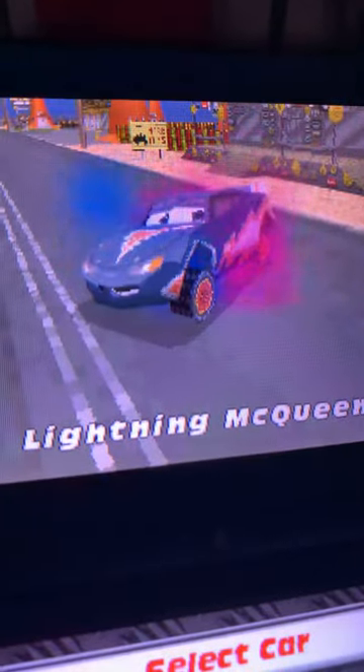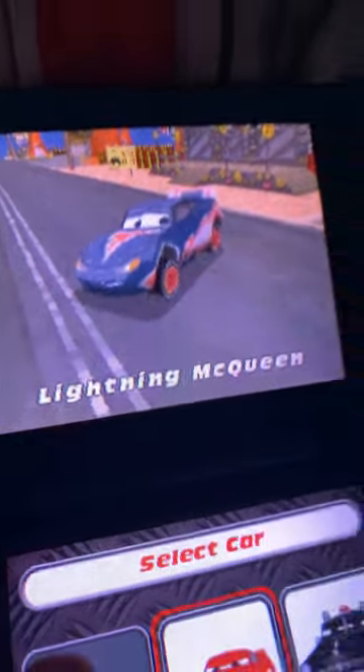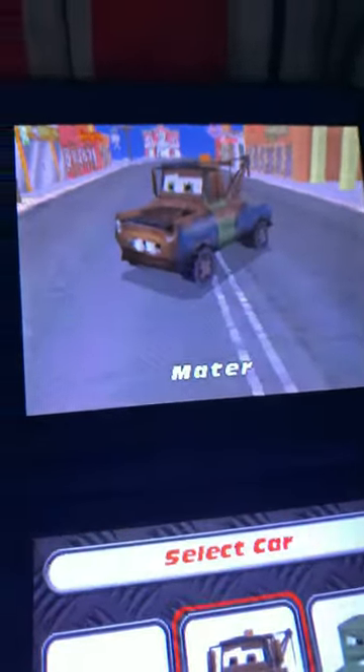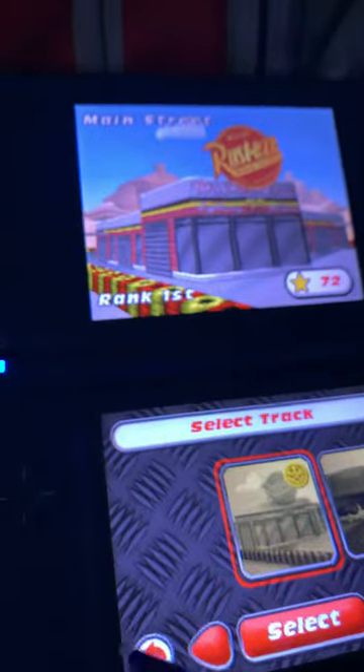So just go into story mode, hit the first mission. Here we have Lightning McQueen and this is the secret skin that you get with him. You get another one for Mater — it's all black Mater. These are really cool, I like them.